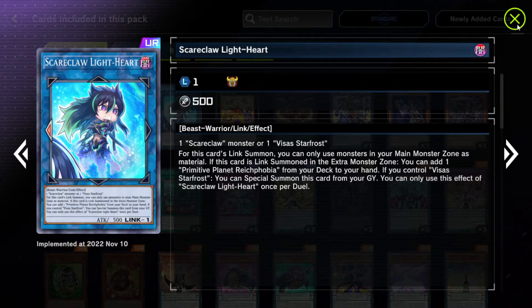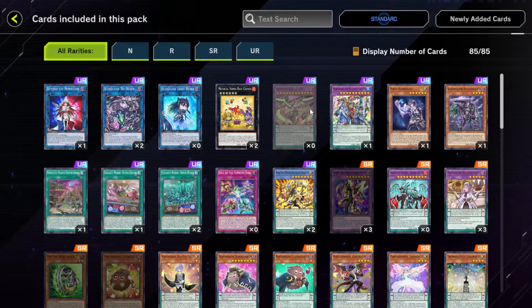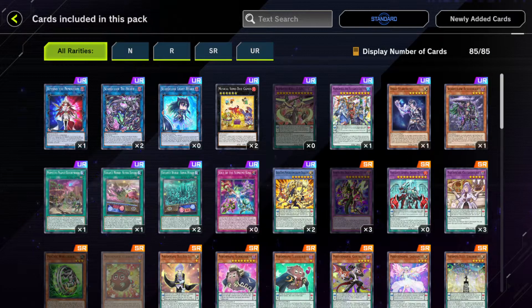Scareclaw Lightheart — it has a once per duel effect. Not exactly sure what this does though. And then we have Musical Sumo Dice Games, which honestly shouldn't even be a UR in my opinion. It's just a random FTK card or win-con card with a weird whack win-con on it. It's just here, I guess.